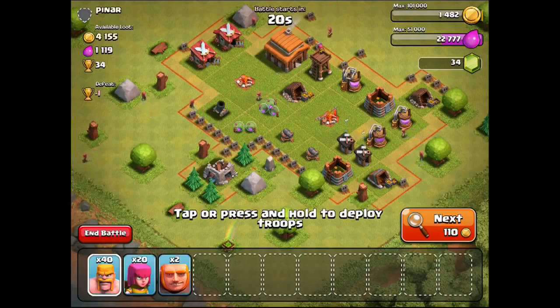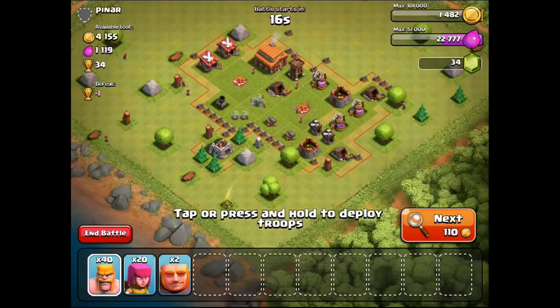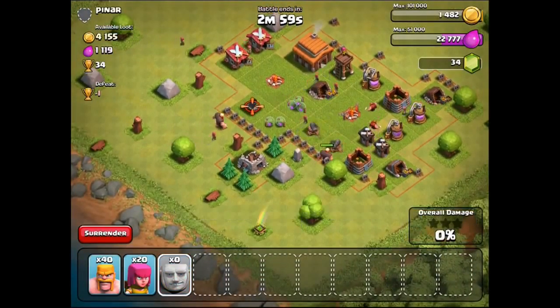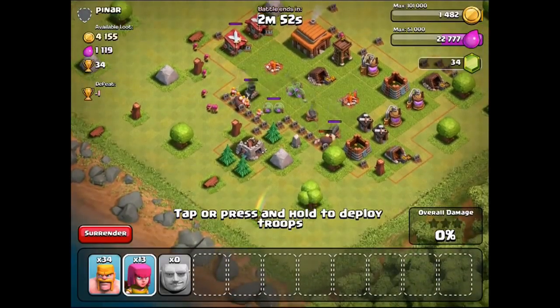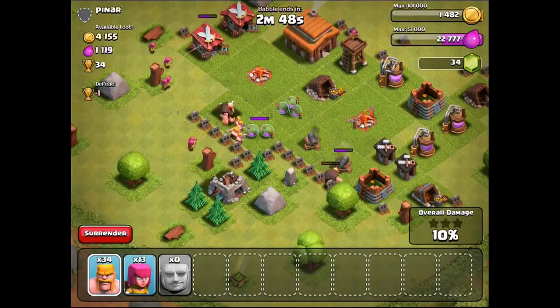I don't want to go near that — it looks pretty scary. I'm going to spawn that guy there, and I'm actually going to try and spread the archers around to destroy this mortar. That should work — yes, that has worked. Let's spawn up a couple of the giants here to take the load off.